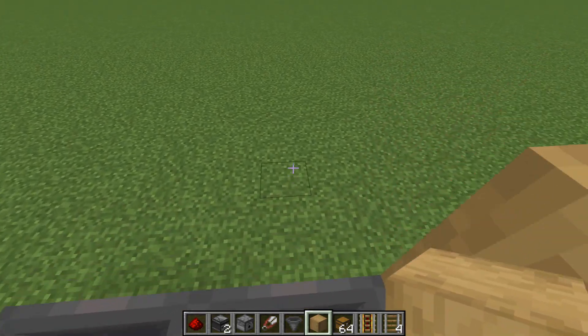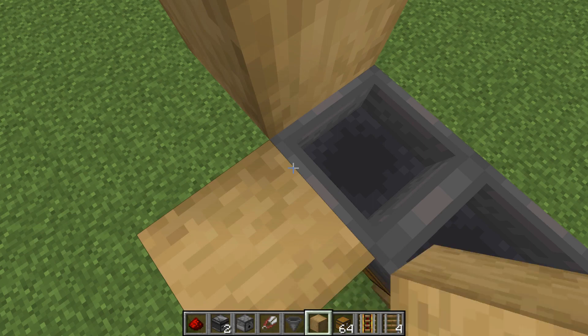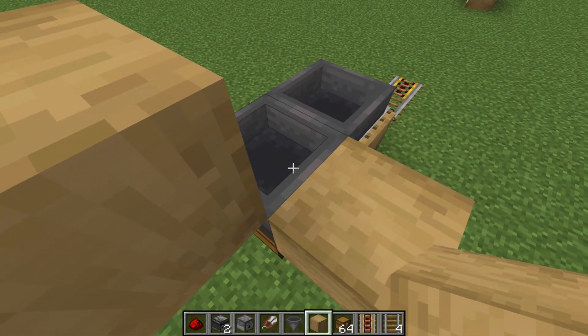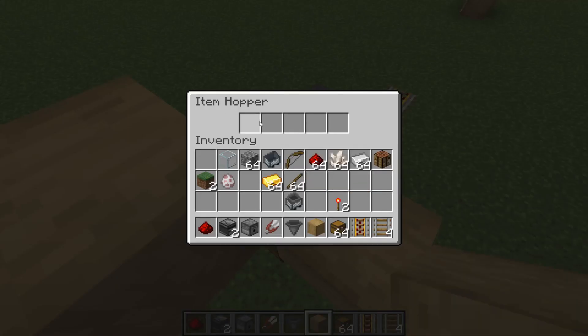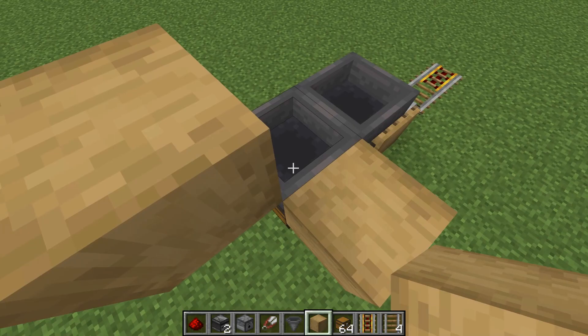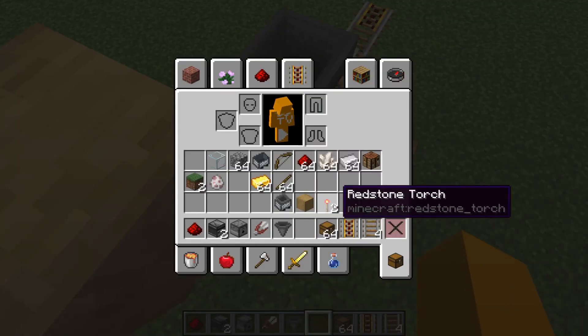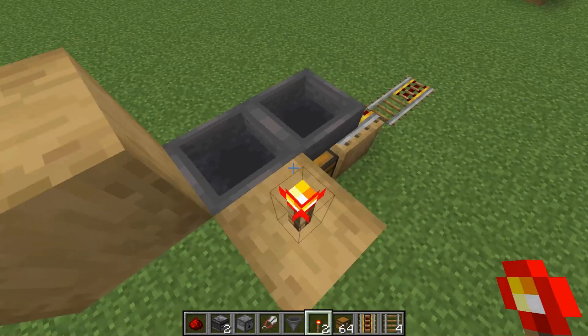Go over here and place another block. Make sure you're shifting so you don't open the hopper. Then grab a redstone torch and put it down right there.